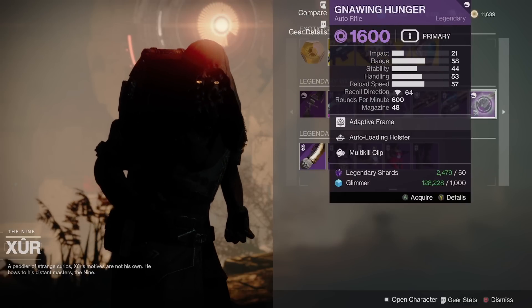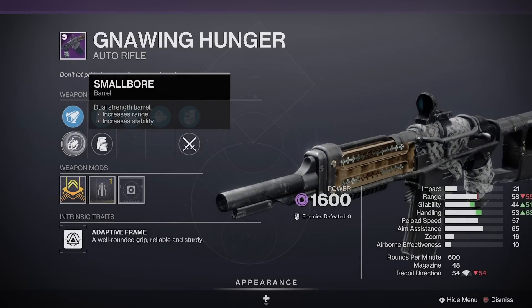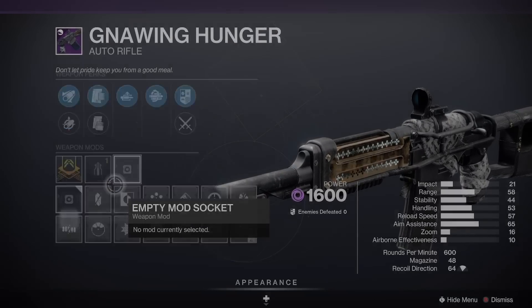We have a Gnawing Hunger with Auto Loading Holster and Multi-Kill Clip. It has Extended Barrel, Small Bore, and a Stability Masterwork. Maybe not a terrible weapon for PvP, but there have been better ones.